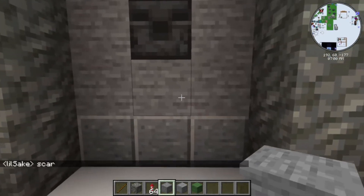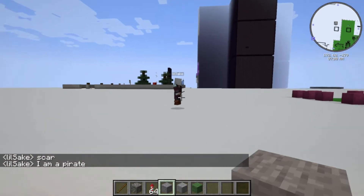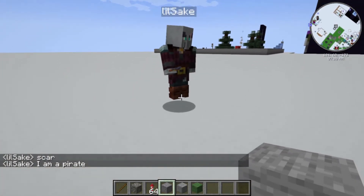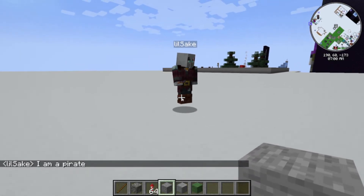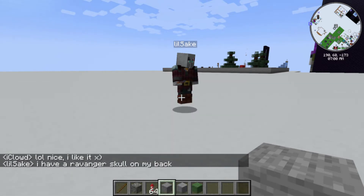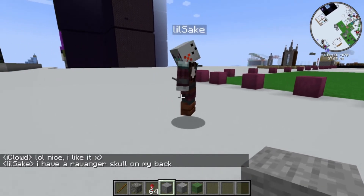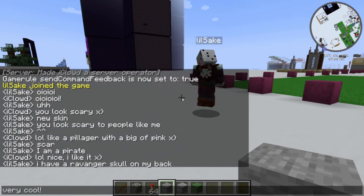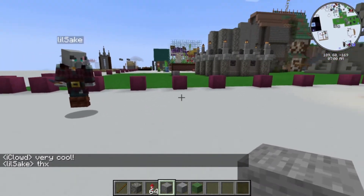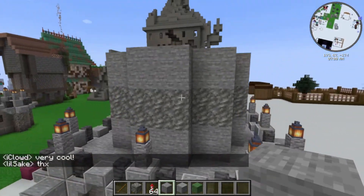I think I'll put a doorway in. Oh, that's what that pink thing is — it's a pirate. I like it. I have a ravager skull on my back. Very cool, I like this new skin. I don't know what his old one was — something green, I think. I can't remember.